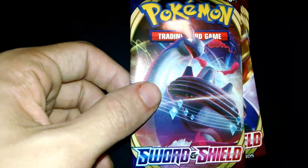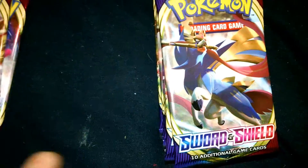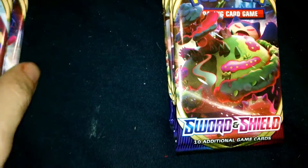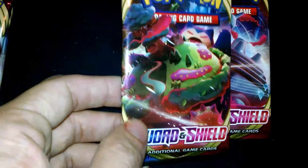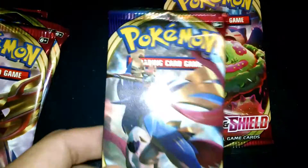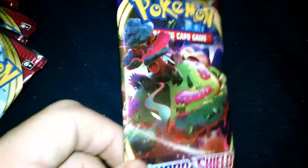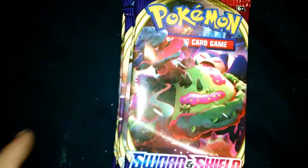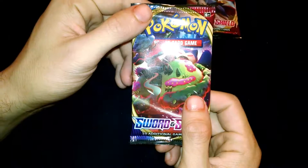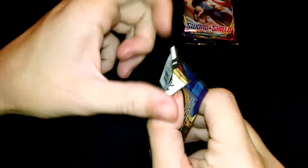Got a Lapras GX, Zacian, Zamazenta, Zacian, Snorlax G-Max, Lapras, Zamazenta, Zamazenta, Zacian and Snorlax - so let's get these open. Okay we're gonna start off with this Snorlax pack.